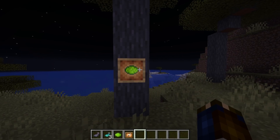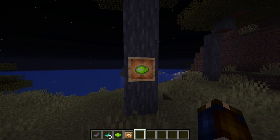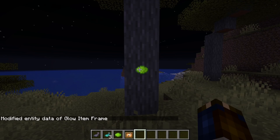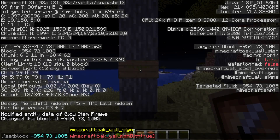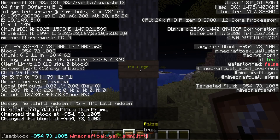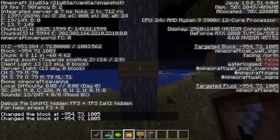The glow item frame is a separate entity type that works like normal item frames — functionality is shared, so for instance the frame can be hidden, just like a normal item frame can. And finally, glowing signs: the glowing status is stored as a block state, so if you want to replace the sign you will have to use a set block rather than a data command.